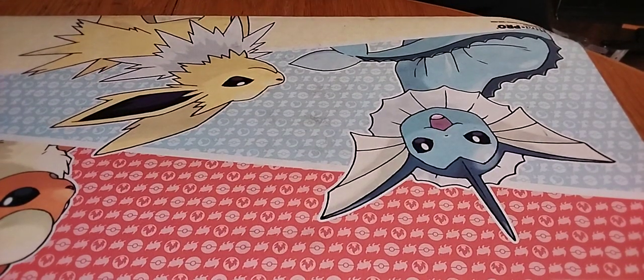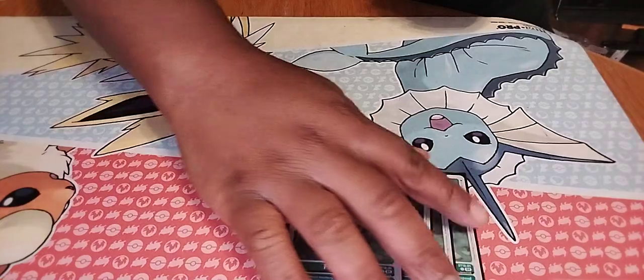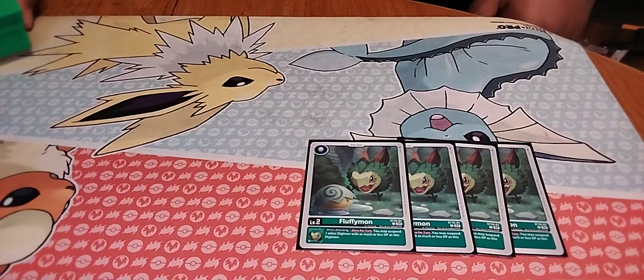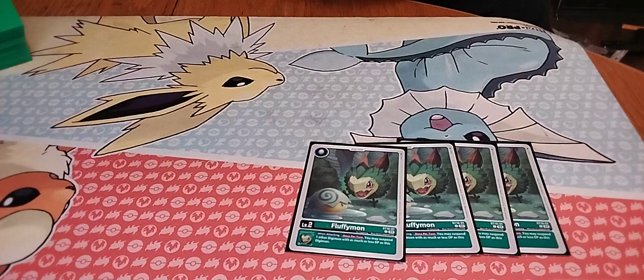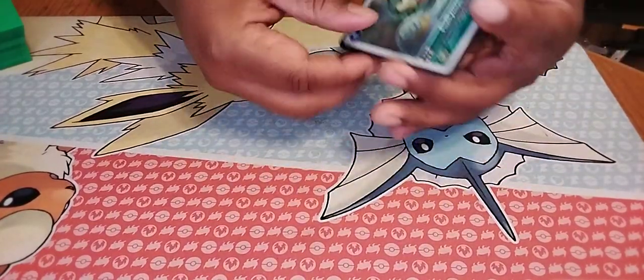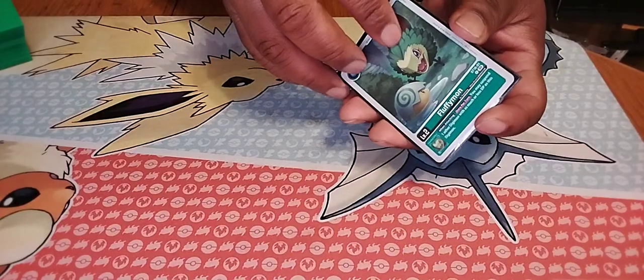This is actually the first deck profile on this channel for Digimon. We're going to start off with level zeros, level twos onward. We're running four copies of Fluffymon in the Digitama deck — it's standard. It gives an inheritable ability where I can suspend one other Digimon with as much or less DP than the Digimon that's currently there. This inheritable effect is supposed to trigger off Mochimon and give Mochimon its ability to do what it needs to do.